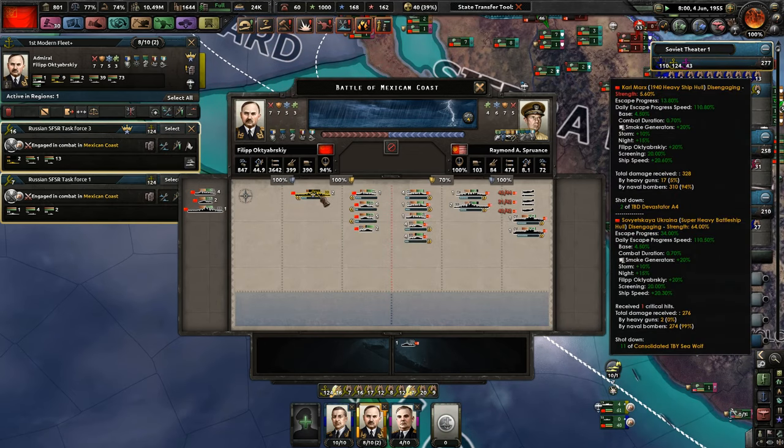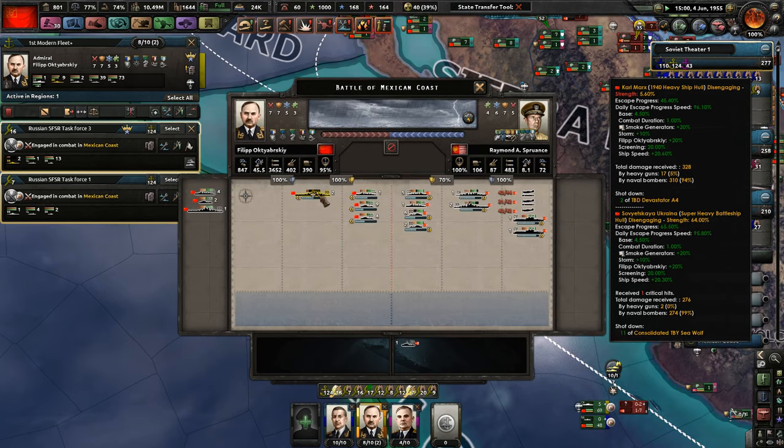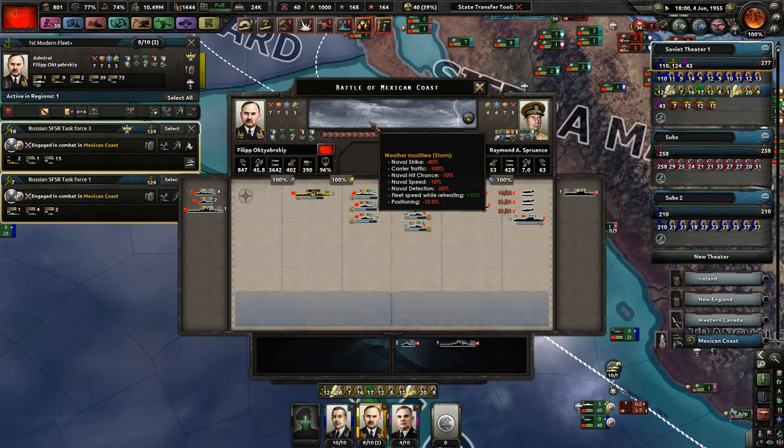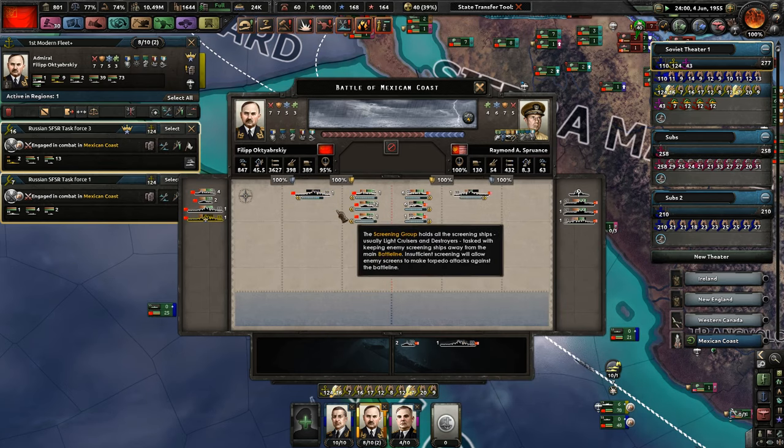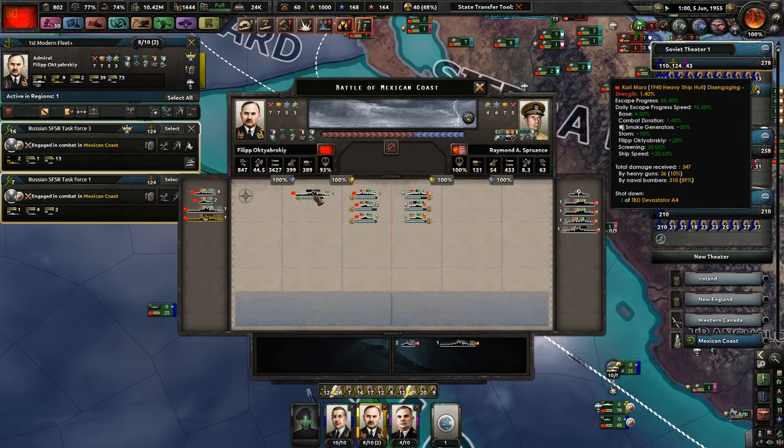Get the battleships out of here as quick as possible. The Karl Marx is at 5.6% strength — this is going to be a tight one. Escape progress is going well, actually very well. The speed at which we are escaping is really good. We are currently in a storm. We have sunk an enemy battleship — how did we do that? It received a critical hit by a torpedo.